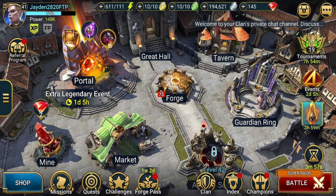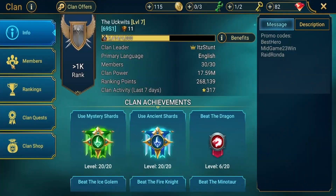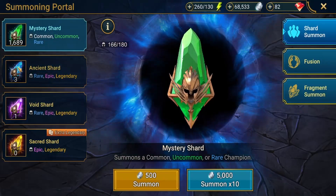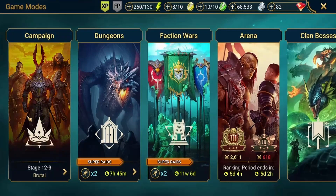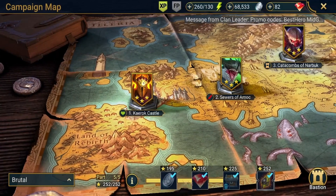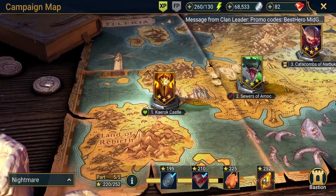If you come into clan and go into members and claim your reward occasionally, you can also get yourself an ancient shard from there. You also get some ancient shards from campaign through the challenges down in that section — unfortunately you can't see them all here, but you do get a few ancient shards while three-starring campaign.